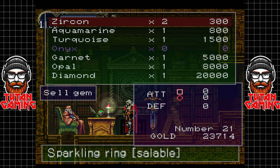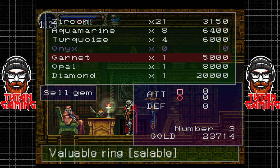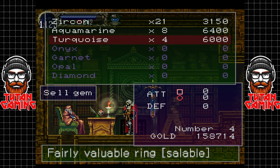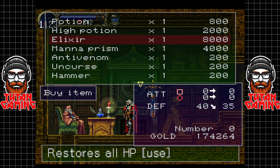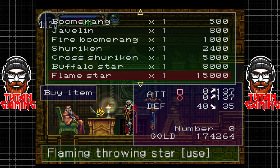Let's sell some gems. Wow, we've got a few of those. We don't have any onyx - that's interesting. The garnets are worth a decent chunk of change. Oh my, that was a lot of cash. These restore all HP and it doesn't throw food on the floor or anything - it just literally heals you.